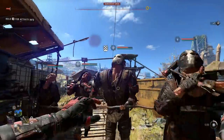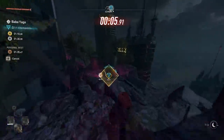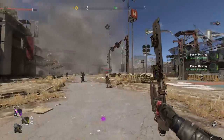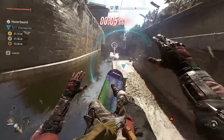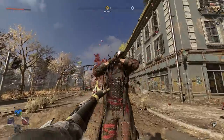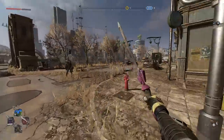Dying Light 2 is filled with easter eggs and secret items that oftentimes completely change up your gameplay. Surprisingly, there are still a lot left to be discovered, but in this video we're taking a look at 5 really amazing items that will let you fly, force choke enemies, or simply abuse them with magical frying pans among many other things. So let's begin.